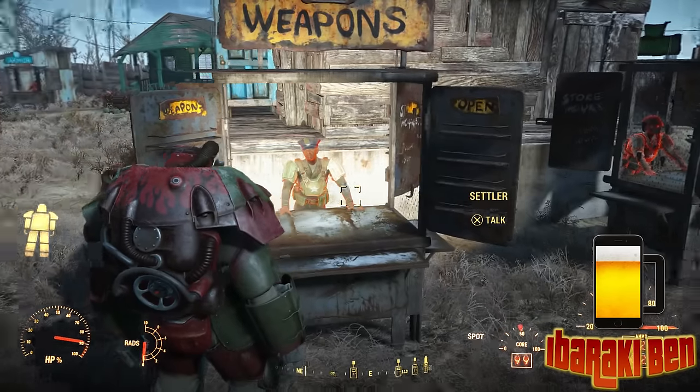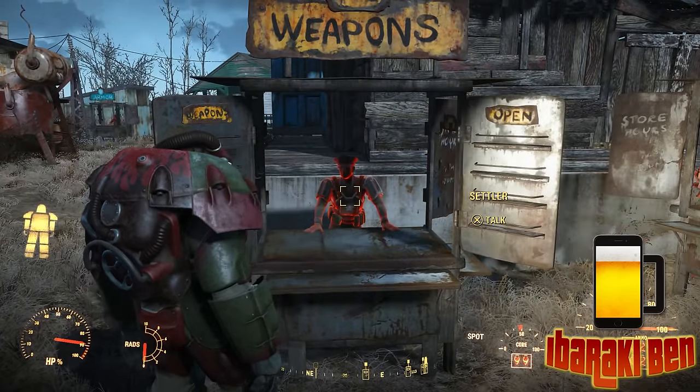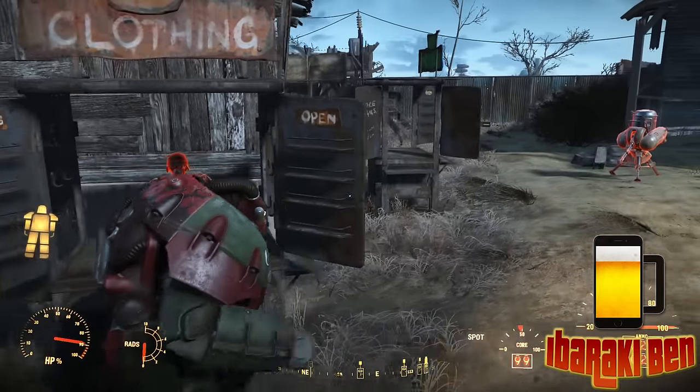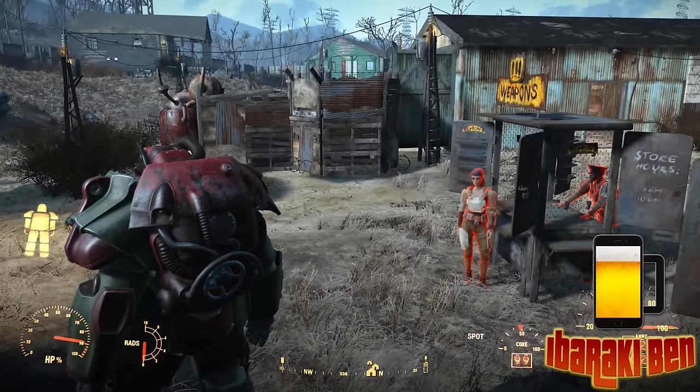So you've got pretty much every type of shop you can have: weapons, armour, food, medical things, clothing, general goods. There's various different trader types.